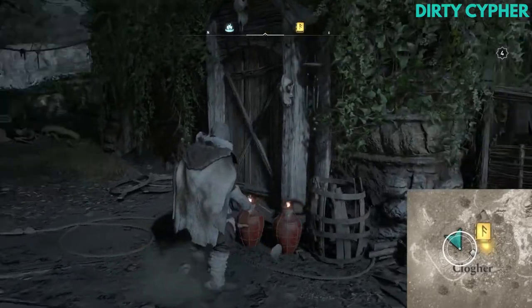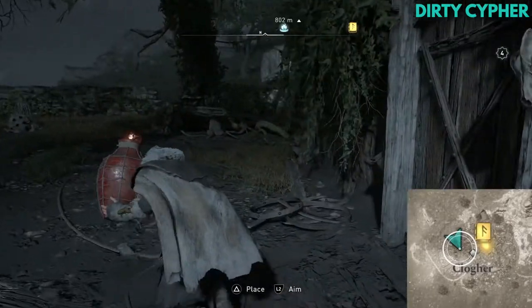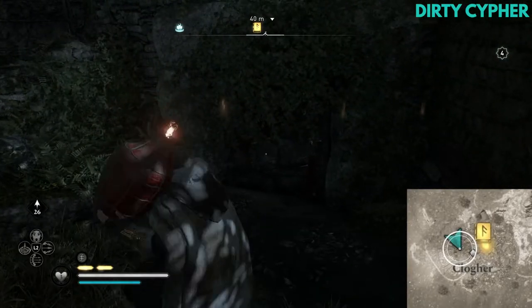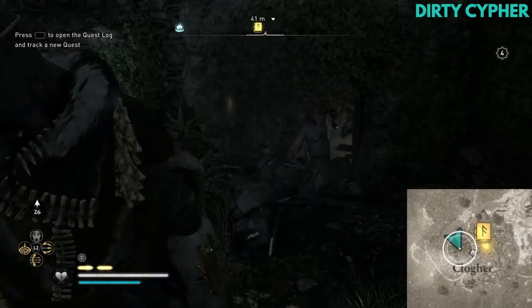But first, you will need an explosive jug, which again is conveniently nearby. So just pick up the jug and take it to this location just here, and toss the jug at the blockage.